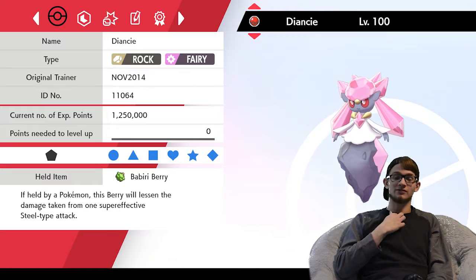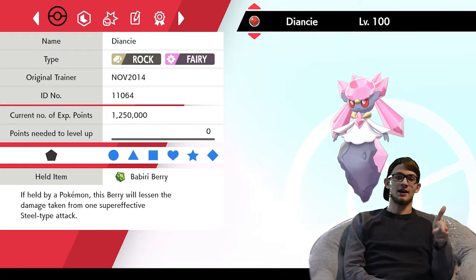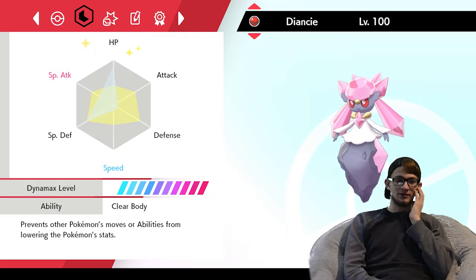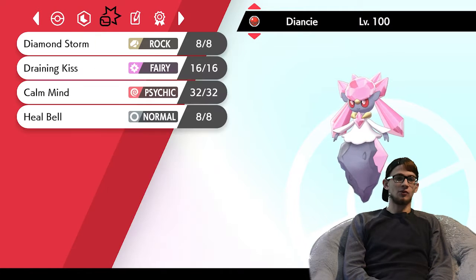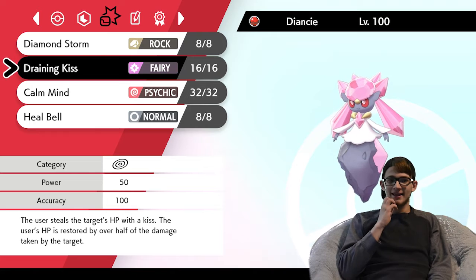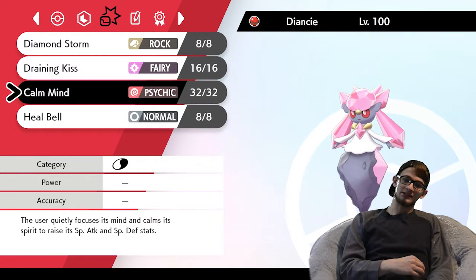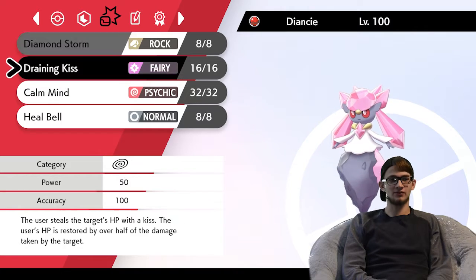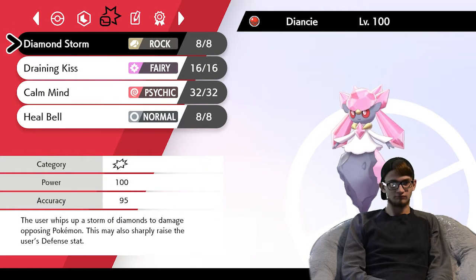Next is Deyoncee, holding a Chesto Berry which lessens damage from one super effective Steel-type attack. I do expect to see a Steel-type attack — either Smart Strike from Heracross or Iron Head from Arcanine. Max special attack, a lot of special defense, almost zero defense, and a bit of extra special attack investment. Quiet Nature. Moves are Diamond Storm, Draining Kiss, Calm Mind, and Heal Bell. Heal Bell handles Toxic and Thunder Wave. Calm Mind is great because I'm extremely bulky and can start healing. Diamond Storm can boost my defense, so I can raise both defenses and become very hard to take down — even Steel-type attacks are tankable without the Berry.